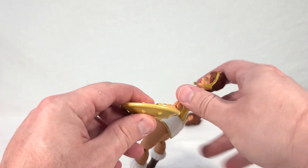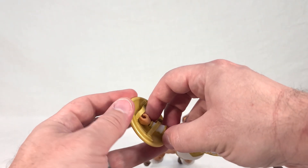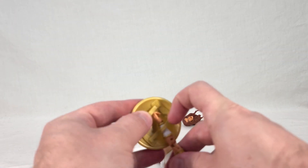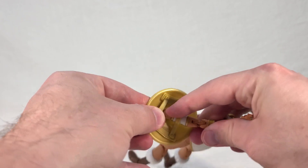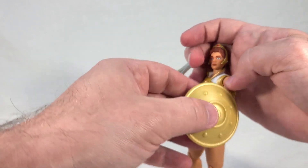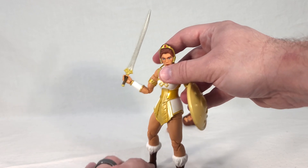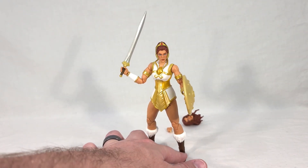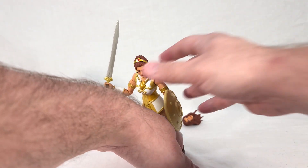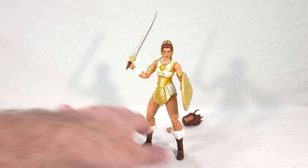Even though it's not a perfect fit, it will grab onto the shield strap well enough to work. You slide the big one over first and work the strap between the thumb and index finger, which is kind of hard to do — not the easiest thing in the world. But you can get it to work, and she'll hold it loosely enough that it will stay. Maybe it was intentional and they want you to use the weapon-holding hand for the shield rather than making a new part, or it could just be an oversight.